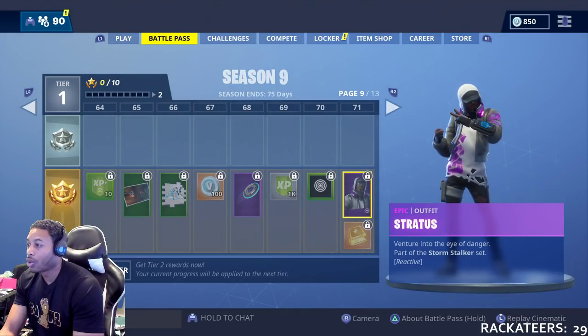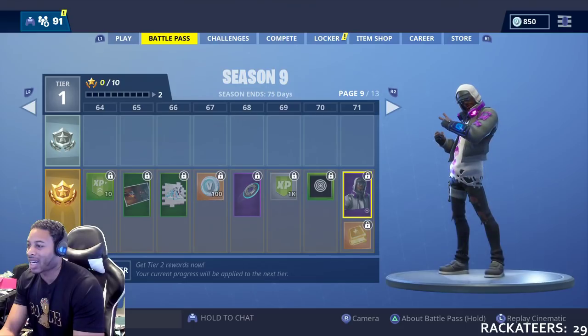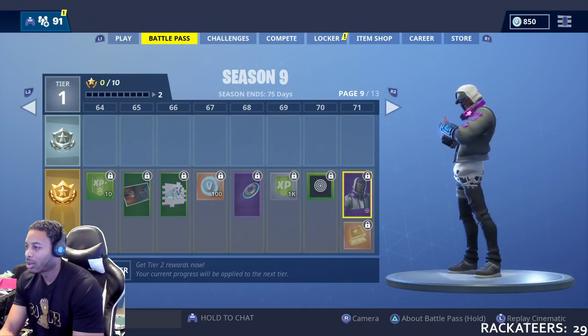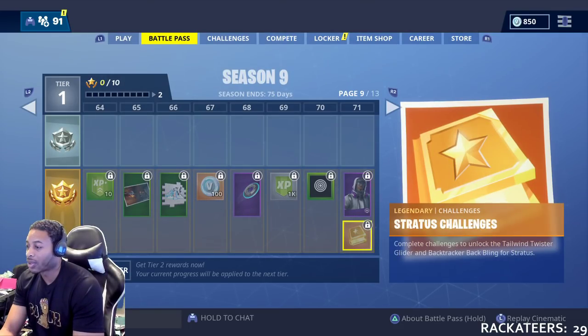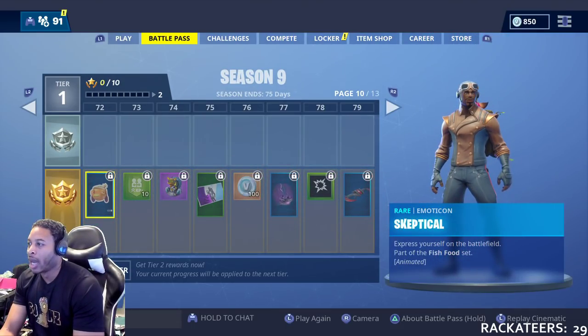We get a disc at 72. At 71, we get Stratus — and you can complete challenges to unlock the Tailwind Twister glider and some more stuff. That's cool right there. You get another emote, the fish guys.